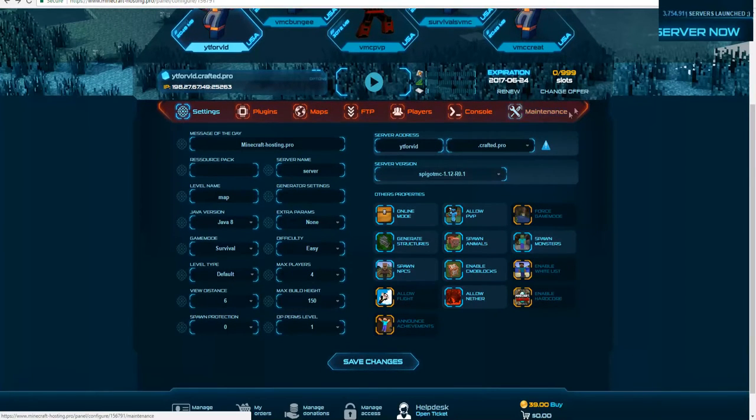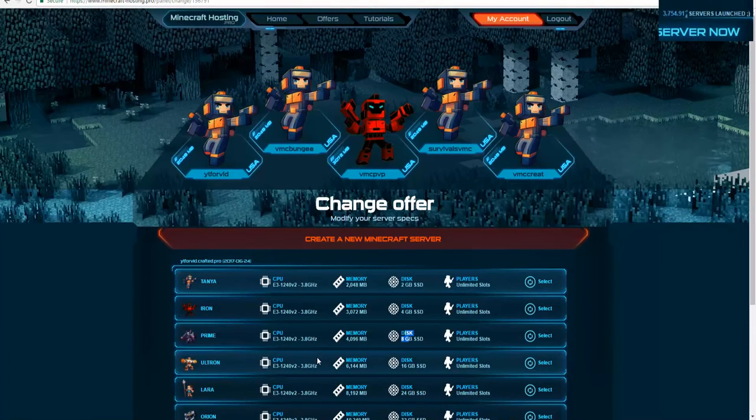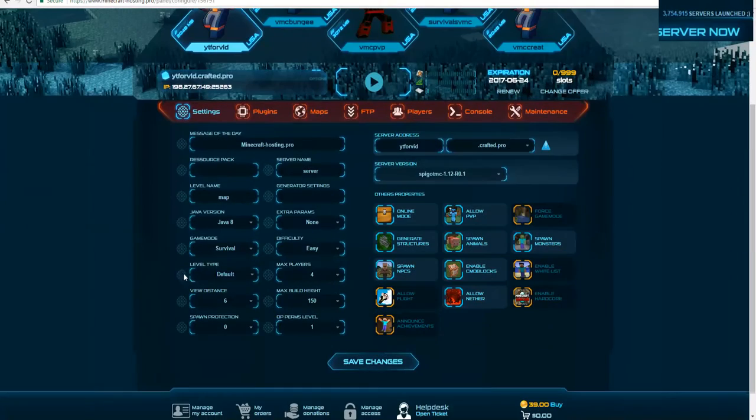Over here is where you can upgrade your plan to different tiers. Back to the server — this is where you can modify everything including a resource pack. The message of the day you can set to whatever you like. Then you have server name, generated settings, and level name — that's the actual world name, so you can change it to 'map', 'world', 'my custom world', or whatever you want.